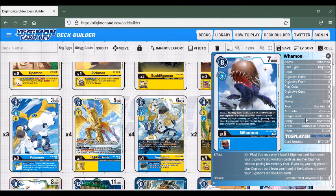We're also playing Waymon, which is the start of our level 5s. On play, you play one level 3 Digimon from one of your Digimon's Digivolution cards as another Digimon without paying its memory cost. If you do, you may place one blue Digimon from your hand at the bottom of one of your Digimon's Digivolution cards. The strategy is to have Waymon underneath King Waymon, swing in, play this Waymon, play the level 3 that's under King Waymon, then place another Waymon underneath to repeat the strategy next turn. You could also get the blue Patamon underneath a level 4, so if you have Shakuromon and another level 4 on the field, you can DNA Digivolve.